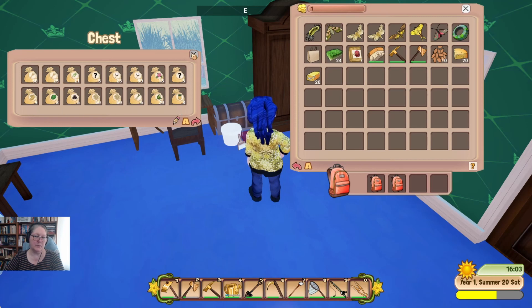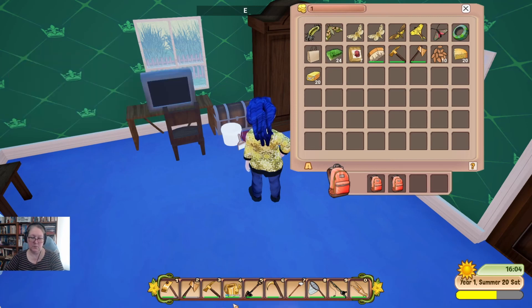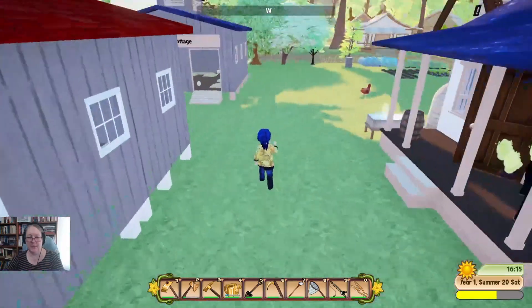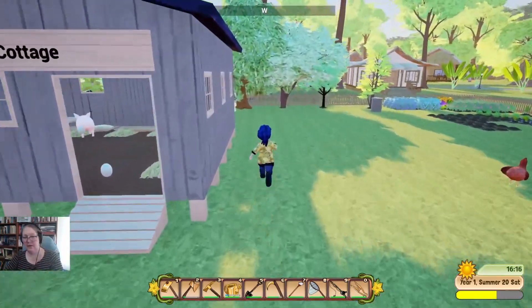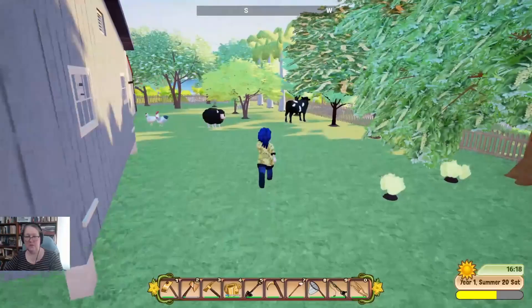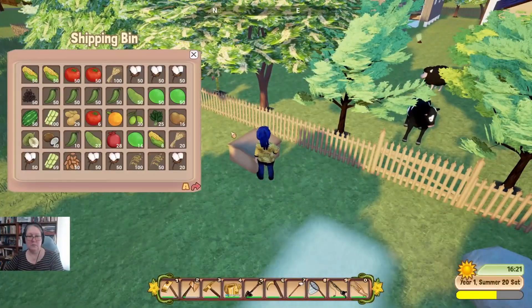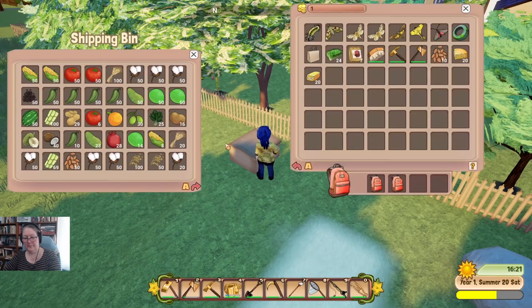We don't need any more wheat but we do need to plant it. How's our watering can — it's in good condition. I'm going to have to maybe take some of that stuff out of my shipping crate so I can fit the quota stuff in, because right now the quota stuff is more important — it will earn us a ton more money. That's barley and I want to grind it, so yes I do want to save that.